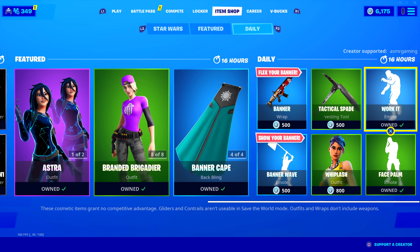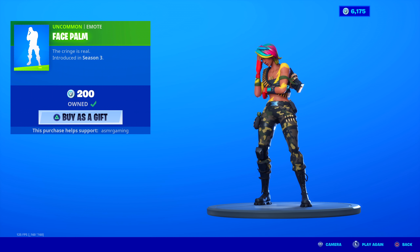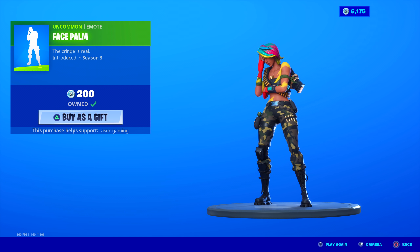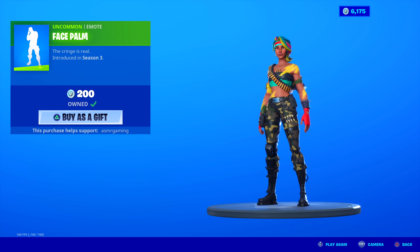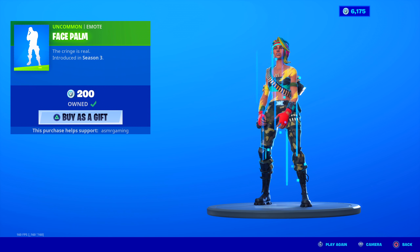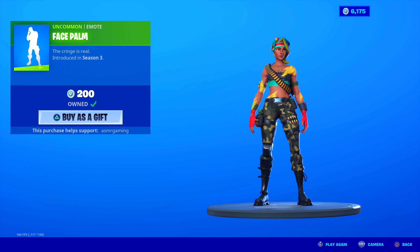Worth it for 500 V-Bucks. Best emote on the item shop today. The Facepalm emote is funny, but save your V-Bucks — it's not that worth it. You just do a facepalm and it's over really quickly. It is funny to do on tryhard players like dynamo skins or soccer skins. So if you manage to kill one of them, this is the emote to do — it makes them really mad. That's why I have it.